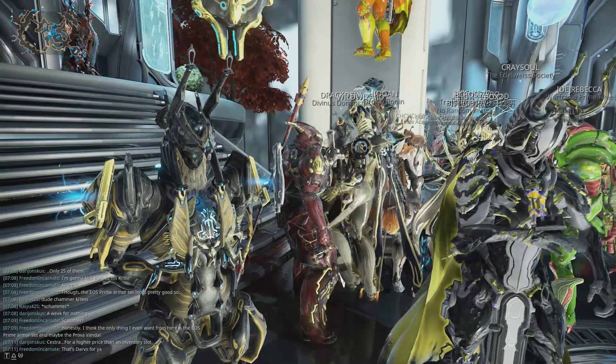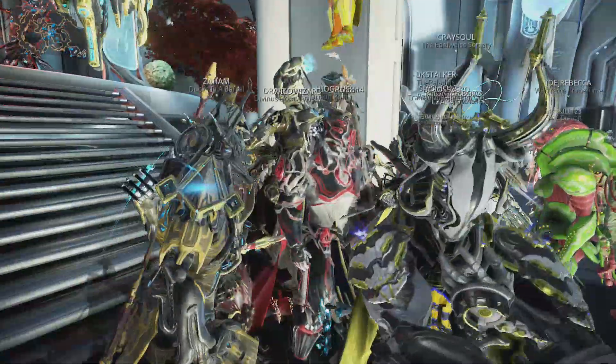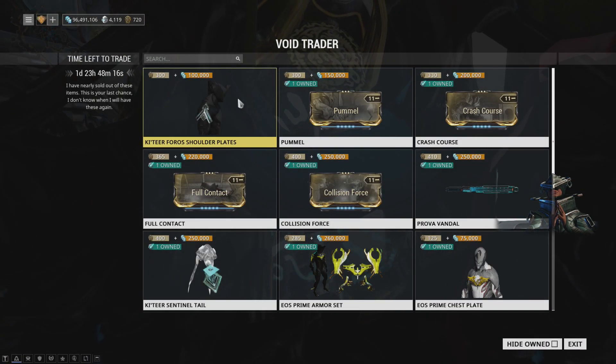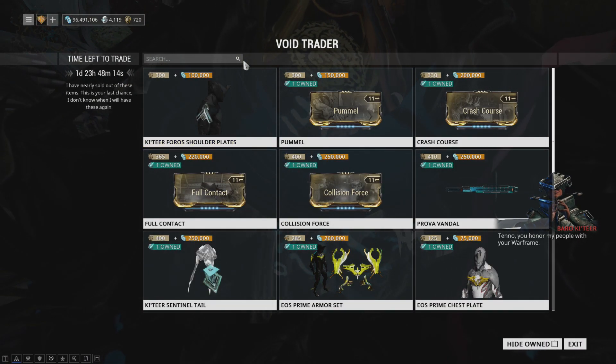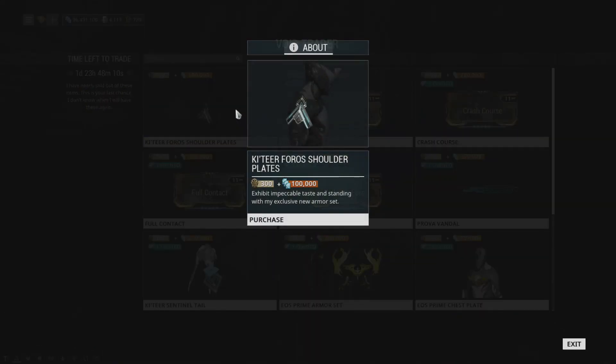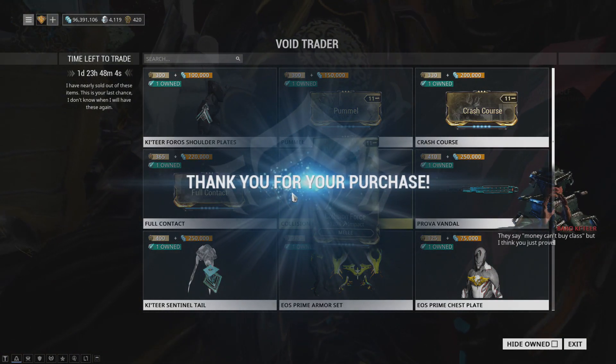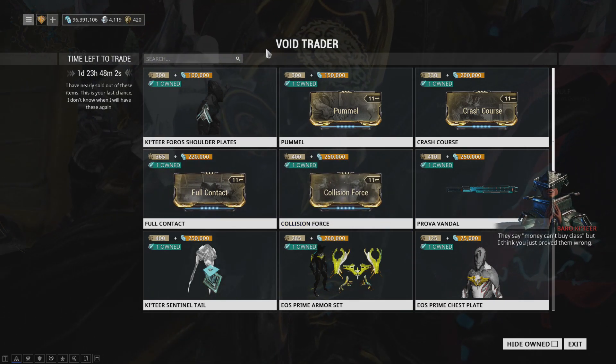Baro has returned, so let's see what he's got today. We have new shoulder armor which we are absolutely going to be checking out because it probably looks fantastic — most of the Katir armor is great — so we're going to take a look at that for sure.